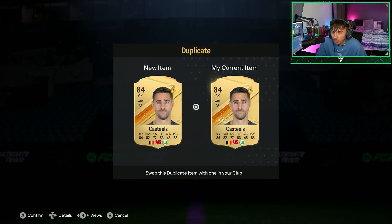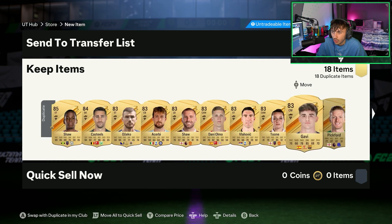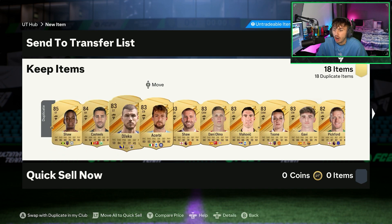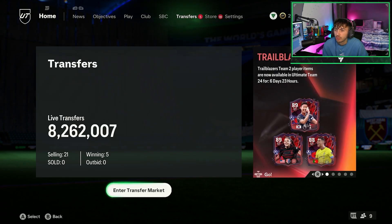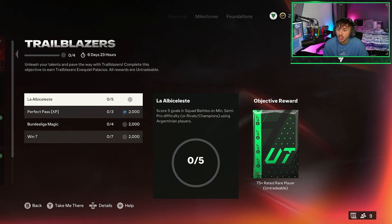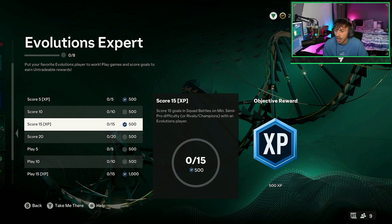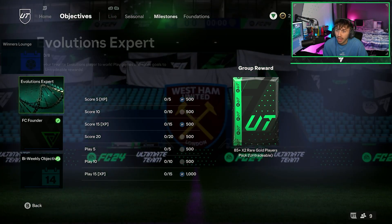These pack results really weren't great at all. I might chuck some of these into an SBC — there's nowhere obvious to put them, maybe part of the Julian Alvarez SBC. In the next video I'll be opening my Fut Champs rewards and also working on a couple of objectives I'm close to finishing. I'll go through my Evolutions expert rewards, which gives us an 85-rated times 2, premium gold 81 times 2, plus some player picks and an 83-plus rare gold player.